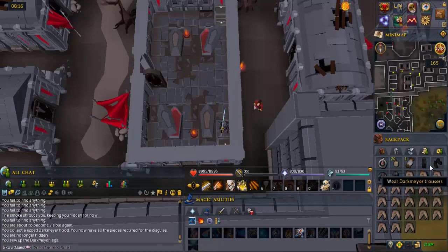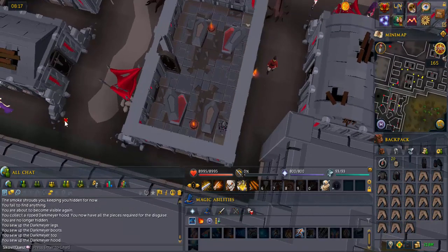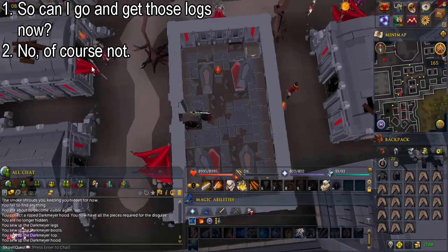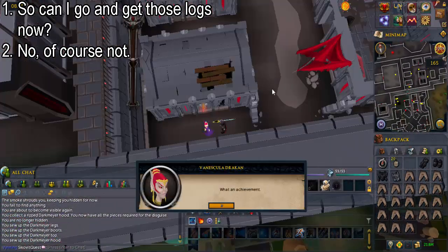When you have obtained all four pieces of the Darkmire outfit, fix all four pieces and put it on. The smoke bombs and hiding are no longer necessary. Then go back to Venisquilla Draken, talk to her, and select the options shown on screen.